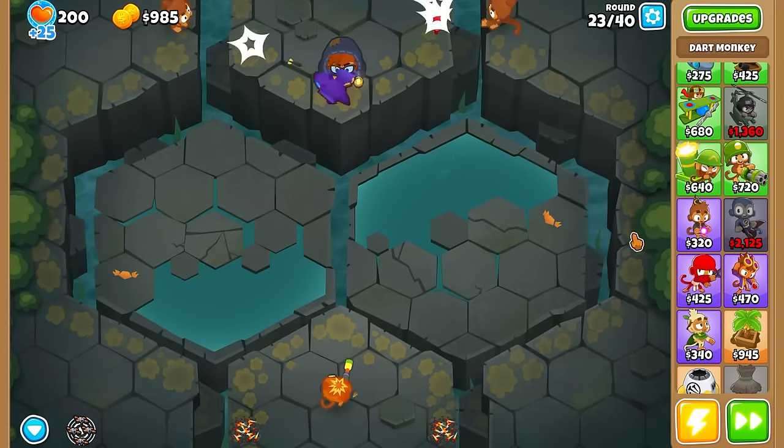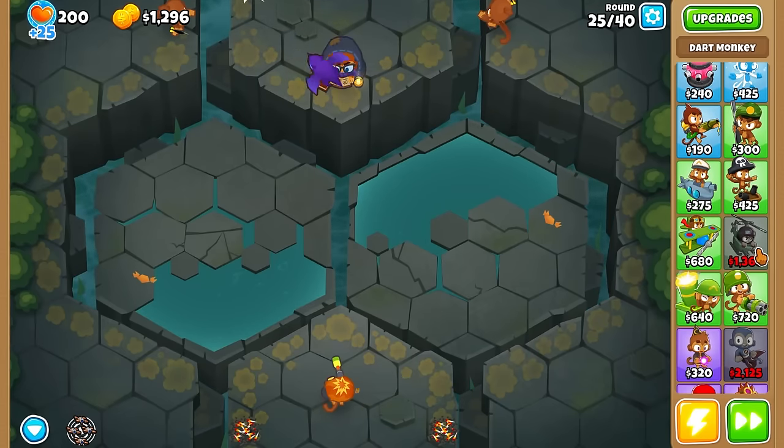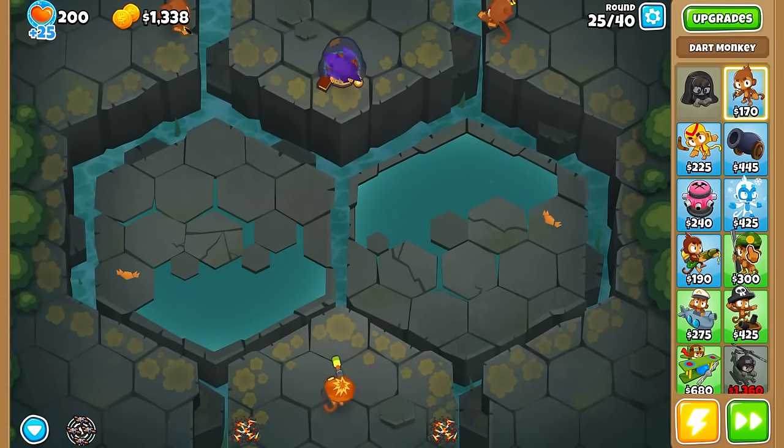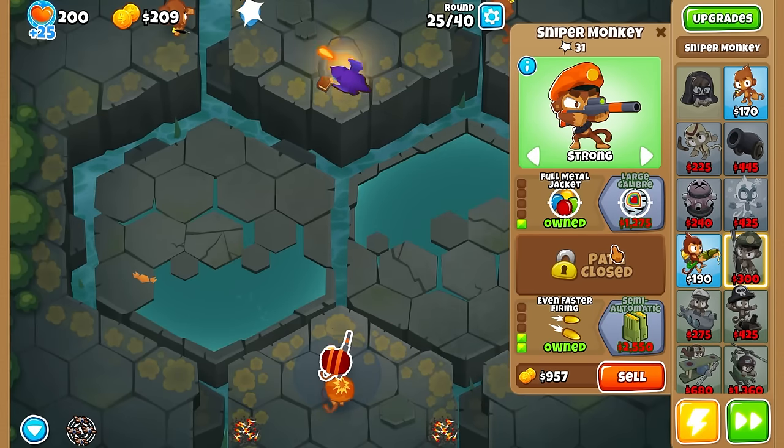We have camo — but actually we don't have lead. Oh my goodness, I didn't even think about that. So for lead, let's just do like another sniper — keep it simple — and now we have everything covered.